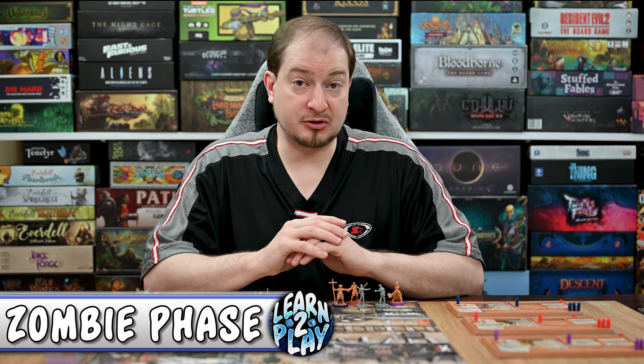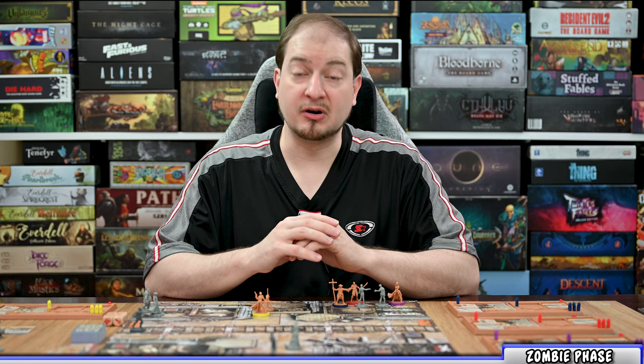Once all survivors have activated, you move into the zombie phase. During this phase there are two steps done in order: zombie activation and then the spawn step. During zombie activation, each zombie on the board activates. Based on where they are, if they share the same space as a survivor they attack that survivor; otherwise they move one space towards either the closest visible survivor or the noise token.